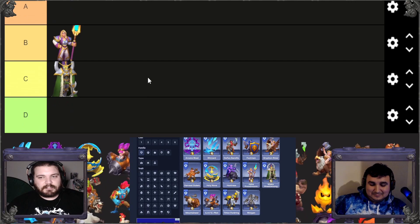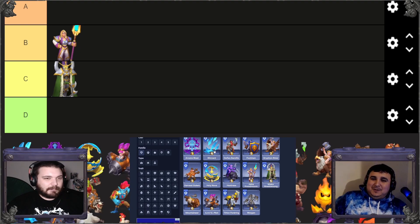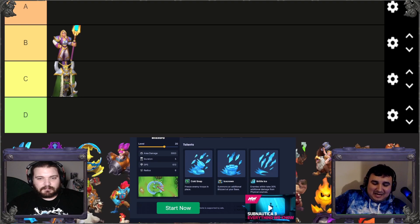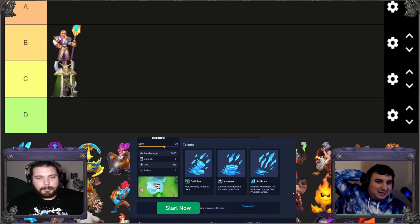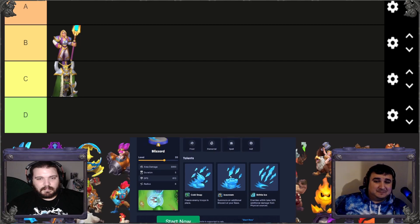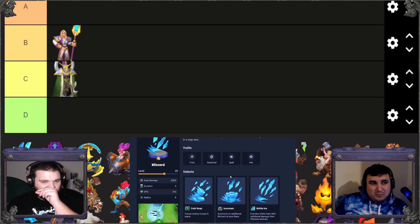Blizzard is the best spell in the game. For the cost — it's a four-cost spell — the amount of turnaround you're able to do is insane. You can very easily get your value back, and that's before you even put any talents on it.